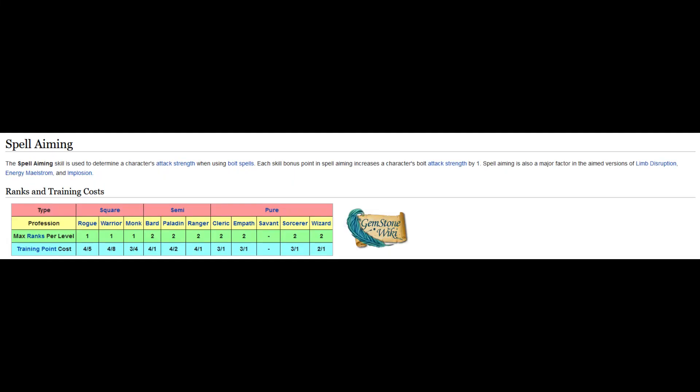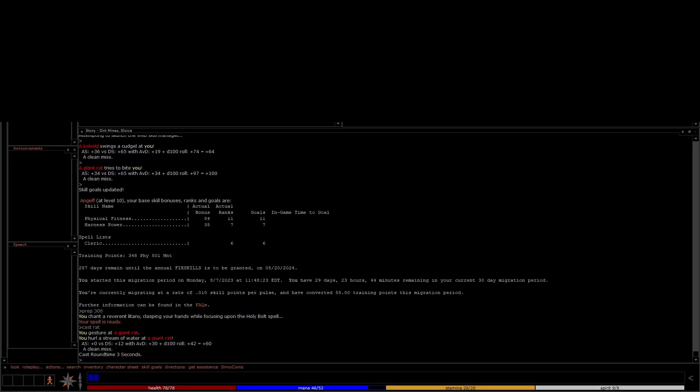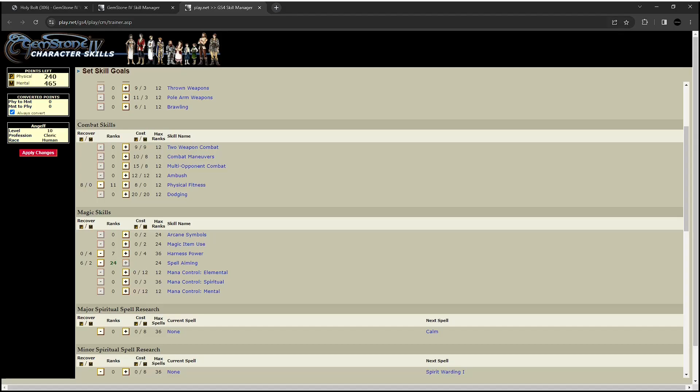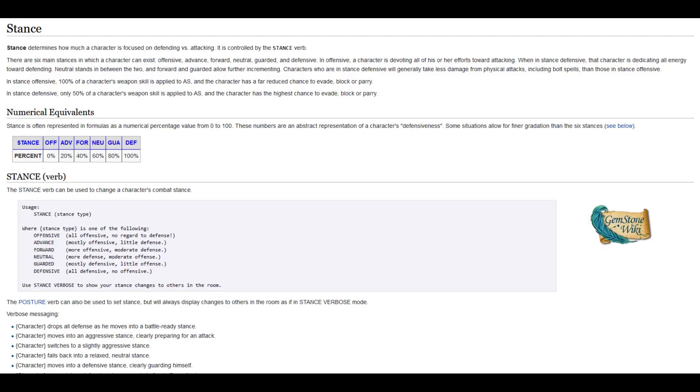Aim spells require you to train the spell aiming skill. All pure classes, especially Wizards, will benefit from spell aiming at some point in their career. A cleric, for example, has spell 306 Holy Bolt. If you cast this without spell aiming, it won't do much good for combat. Now that we've maxed spell aiming for our level, we also need to make sure we are in offensive stance, similar to a melee class when swinging a weapon. A magic caster may be very vulnerable during this brief time, so be sure to go back to guarded or defensive after you cast.